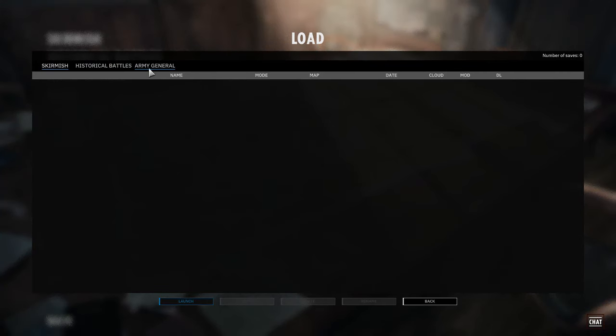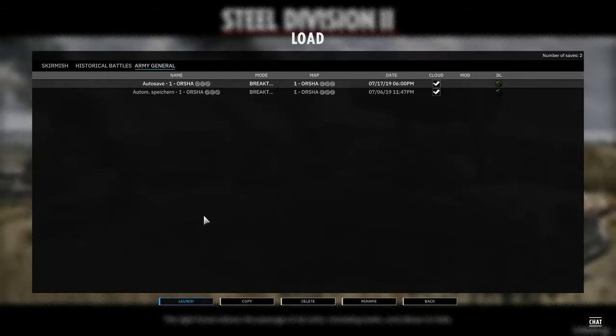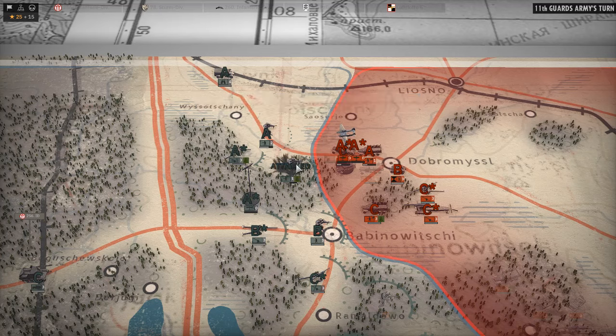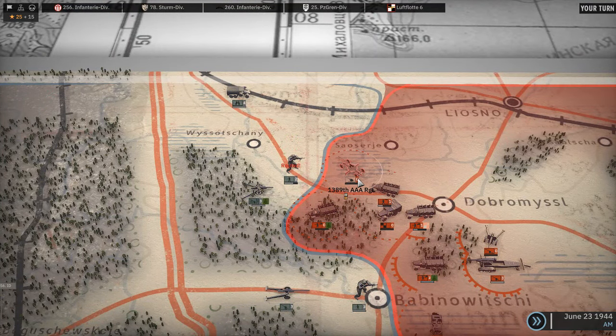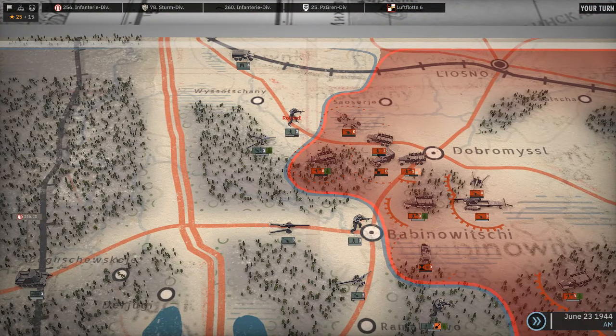Hello and welcome back to Steel Division 2. We are playing the German side in the Orsha campaign and are trying to save some parts at least of the Heeresgruppe Mitte. Last turn we had a battle in the north and were pretty much crushed — the airplanes we had were shot down. We did somewhat decently though, making them lose a lot of units and soldiers along the way, but we lost that battle overall.